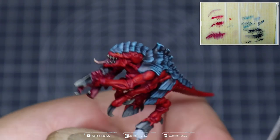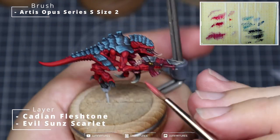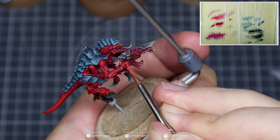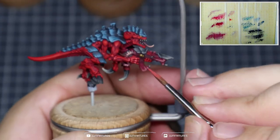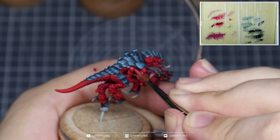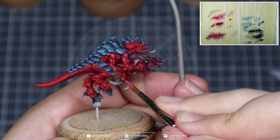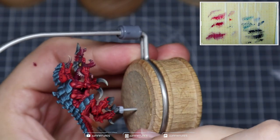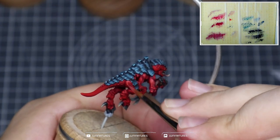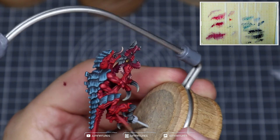To elevate the skin one step further — something I'd do on larger creatures — mix some Cadian Fleshtone into your Evil Sun Scarlet and start highlighting the more prominent areas: the edges of muscles, sharper highlights around joints, extended carapace areas like elbows, and around the claws. Continue working around the model, bringing attention to the vents, detail within the skin, the top of each muscle belly, and connecting parts — essentially anywhere that would benefit from an additional highlight.